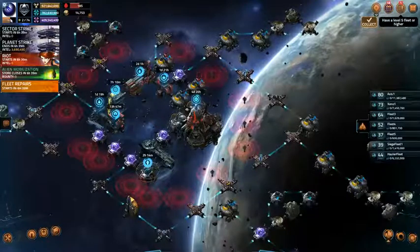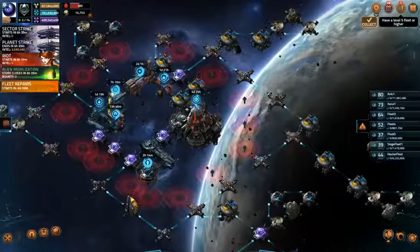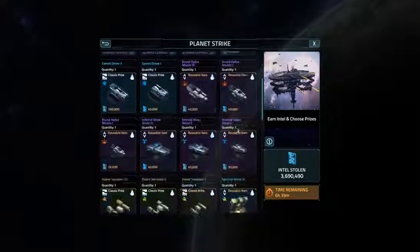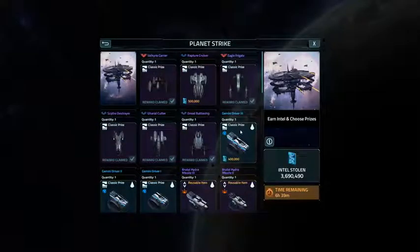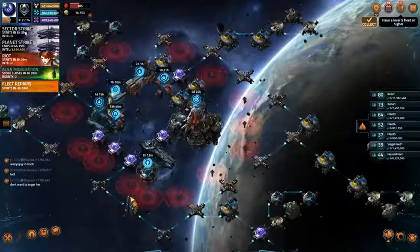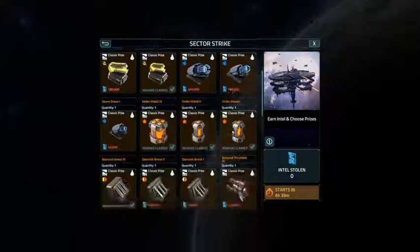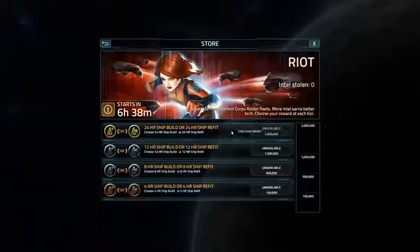I currently have a level 62 base, and that was it for alien mobilization. We have a planet strike rewards coming up at the end of today — I'll probably do that video tomorrow. I got 3.6 million points; we'll see where that goes. We also have a sector strike starting at the end of today. As you can see, I need the Nova Ray blueprints and the storm driver blueprints, and some other stuff. And then we have a riot — the focus of the riot this time is ship builds and ship refits.